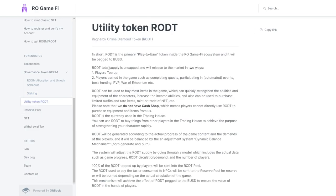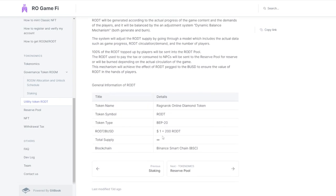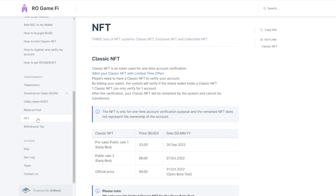The utility token — OTT — is going to be uncapped and released to the market in two ways: players topping up, and players earning in-game through completing quests, participating in automatic events, boss hunting, PVP, War of Emperium, etc. One dollar equals 200 OTT and it's going to be on BEP-20 Binance Smart Chain.